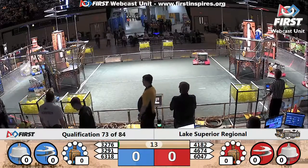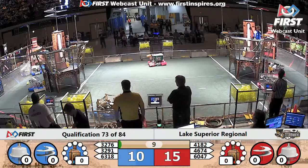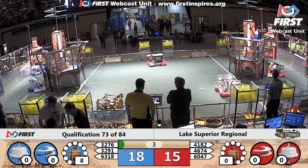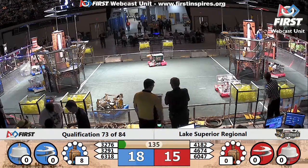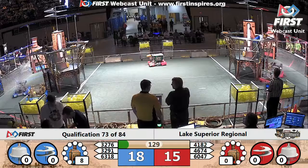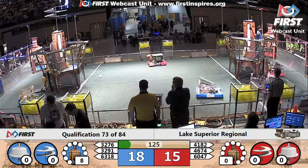We're on to Qualification 73. Two Blue Alliance robots crossing the baseline, giving themselves 10 points total, three Red Alliance robots doing the same. 32-76 making a couple of shots for that high efficiency boiler — eight total for that shot off the ground. With that, Blue Alliance is going to take an early lead by three points, 18-15, with eight kilopascals already built up in that boiler.